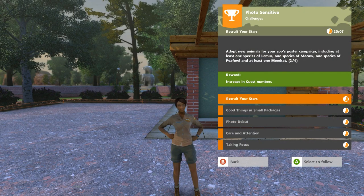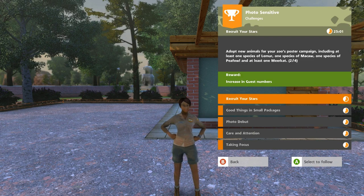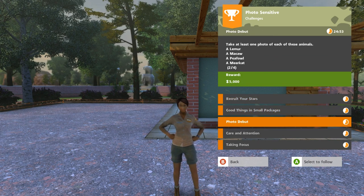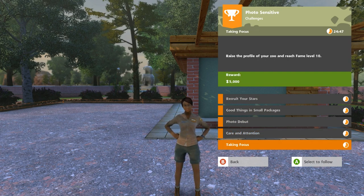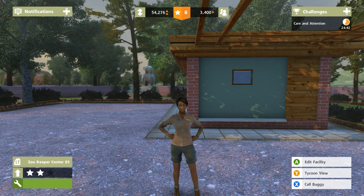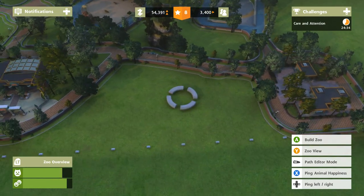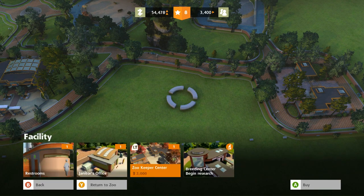Hopefully between Ben and Nicole we won't have to worry about all that poop to scoop. I can focus on the important things — getting the last of the animals that we need in order to complete the challenge, such as the peafowl and the meerkat. We need to build mini-exhibits, take pictures of all of them, keep our animals happy, raise the profile of our zoo, and reach fame level 10. I'm thinking we might be able to do that with baby animals — everybody loves baby animals. I haven't tried breeding the animals yet and I really kind of want to.